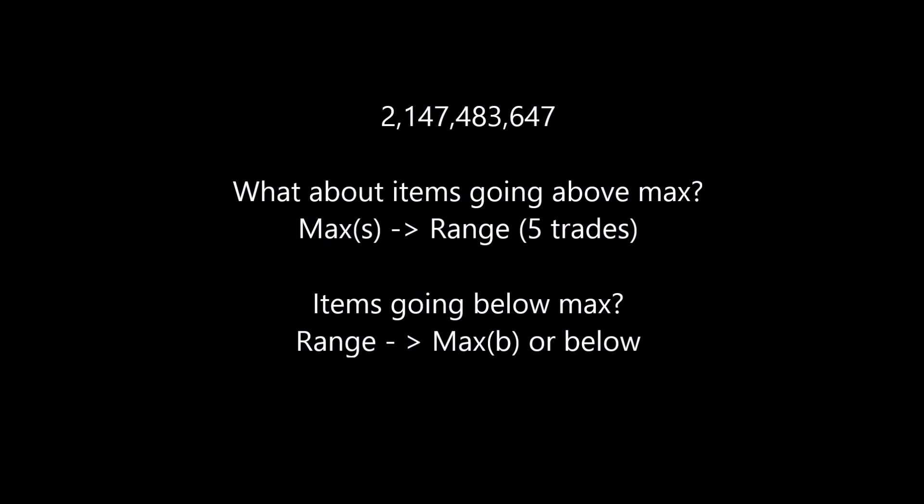Once an item is above max cash and frequently being traded over max cash, many people start putting in offers at max cash hoping to non-instant buy the item and then sell it on-street for profit. This is the case for Christmas Cracker, blue party hat, white party hat, and even the red party hat at the moment. Because of this, when someone reports an instant sell at max cash, it doesn't really accurately represent the value of the item — it still took anywhere from weeks to months, maybe even years, for the item to buy. Therefore, until the item drops 1 GP below max cash for an instant sell, meaning the wallet max has been broken, or until you can instant buy it for max cash, the item maintains its range price check.